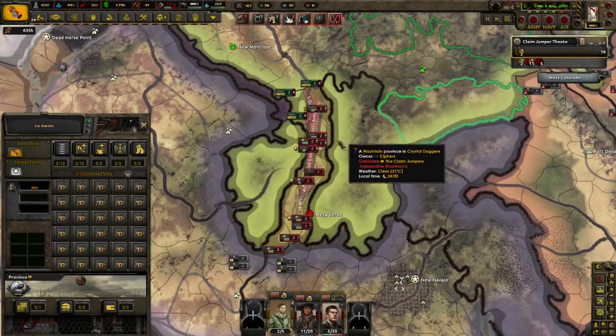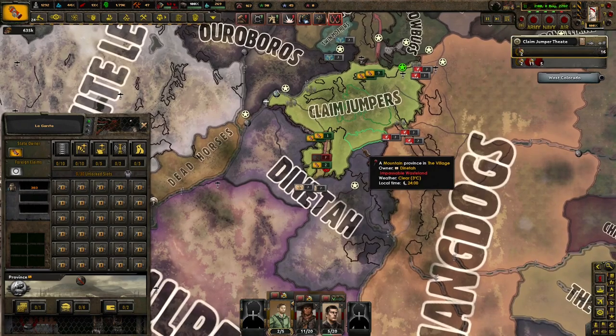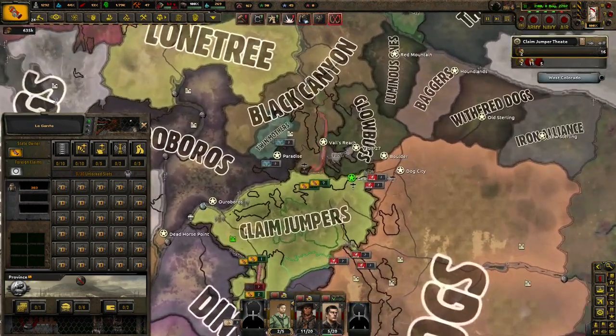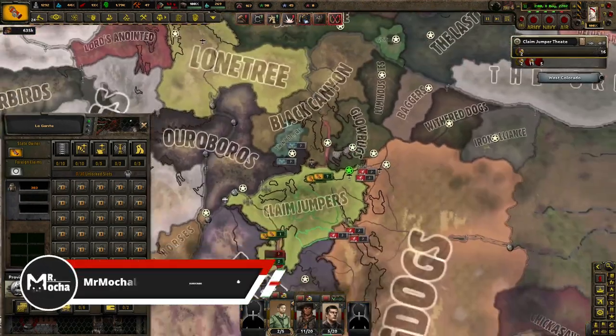Greetings everyone and welcome back to the Old Robloos A to Z series, in which we're right now playing as the Clamjumpers. Right now we're at war with the Cyphers, which I forgot about honestly, because Black Canyon is taking forever against their twin mothers in Vault 27, even though all three nations are out of manpower.